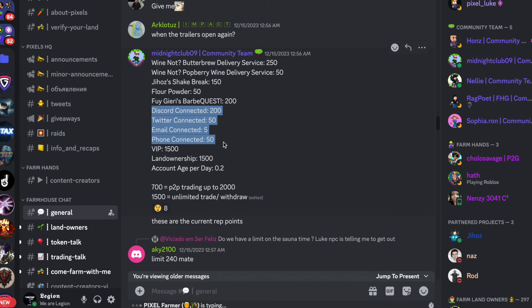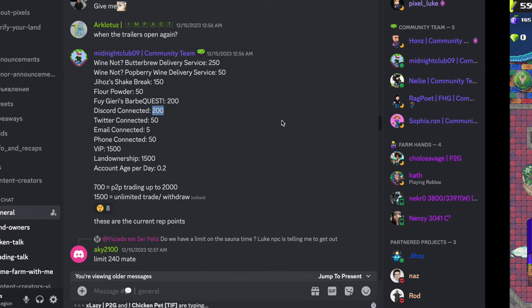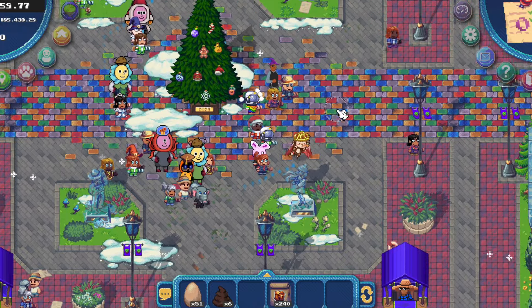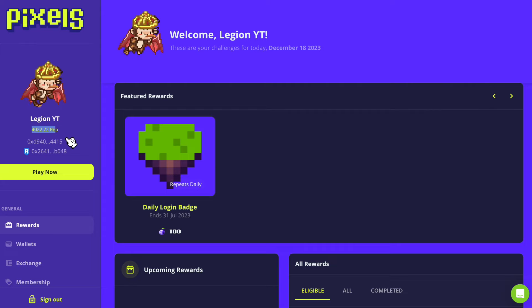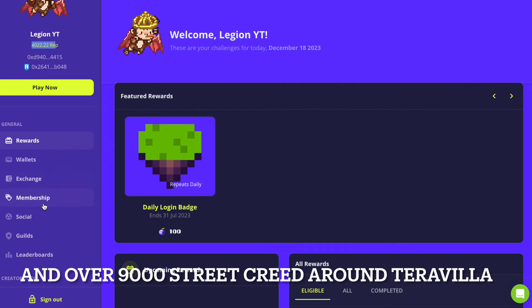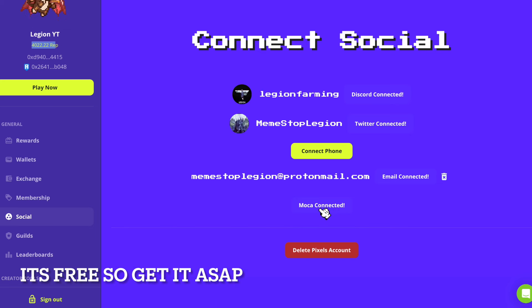We can also connect some socials for a soft KYC to get around 305 more reputation. Pixels does not collect your personal data — they have a third party to do it, so I think it's pretty safe. To do that, click here in the dashboard — that's also how you check your reputation. I have 4,000 as of now. Go into Social and just click connect on whatever you want. Make sure to also have your Mocha ID — we heard that this will get us reputation in the future, and it's a limited time thing.